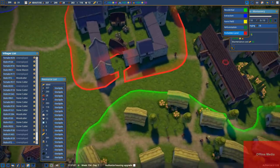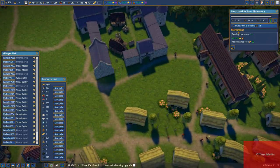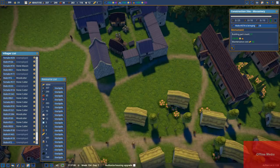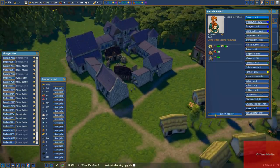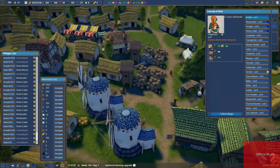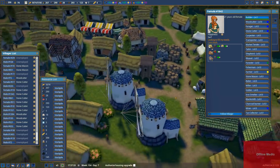Let's see if that works. Let's go — unpause. There we go. Male 974, female is bringing stuff, going to fetch stuff. Please don't get stuck. Please don't get stuck. She is stuck.